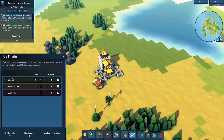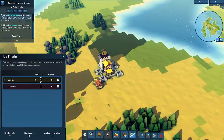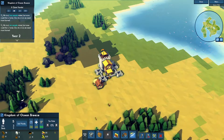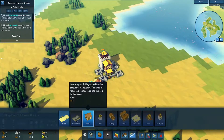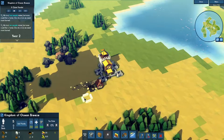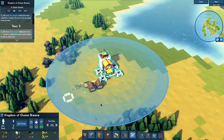Job priority — I can change job priorities. There are no idle workers. Workers will quit low priority jobs to fill higher priority ones. Castle jobs, builders — there are no builders right now since we're not building anything. The city is full, we need more homes. Let's build another hall and rotate it. Let's get a few more roads up. I'm going to learn how to play this game. Not fully staffed — well, we only have like five people in our Kingdom of Ocean Breeze.